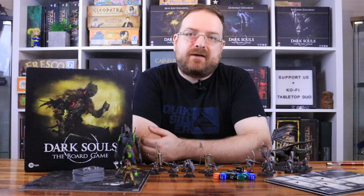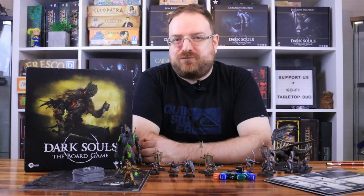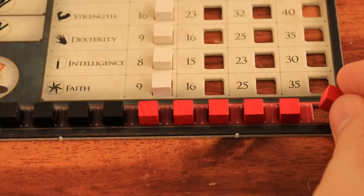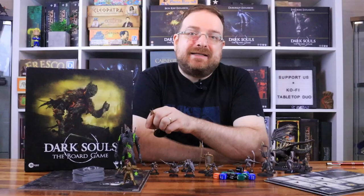Before we go to the combat rules updates — if you're just starting to play Dark Souls board game and have questions about the game rules, check our how-to-play video by clicking on the link above or in this video's description. Now let's go through the combat rules updates — there's a lot to cover. The first change is to the endurance bar: characters only get killed if the endurance bar is full and another damage or stamina token is added.